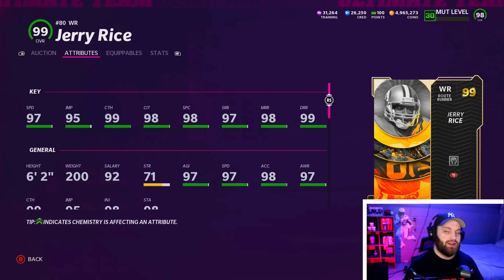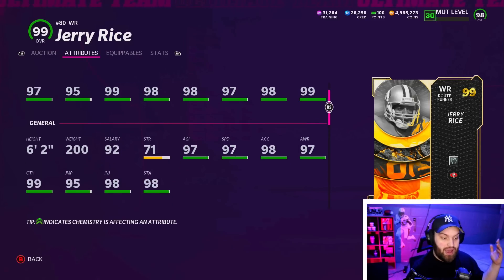Jerry Rice is 1.2 mil minimum right now — I think I clicked the most expensive one, this is 1.4 mil. He has 97 speed, meaning power him up and he'll get 99 speed. You don't even have to power him up if you've got your strat cards. He has good stats all around — he'll have all 99 catching stats, two 99 route running stats and a 98 short. So he's amazing across the board.